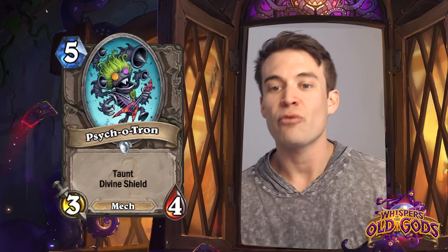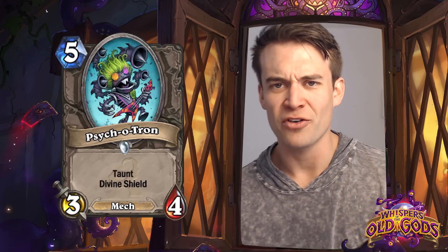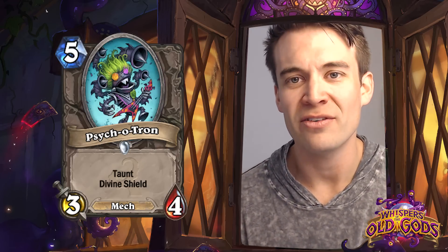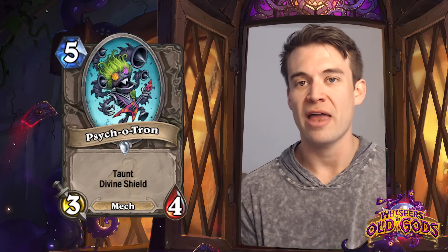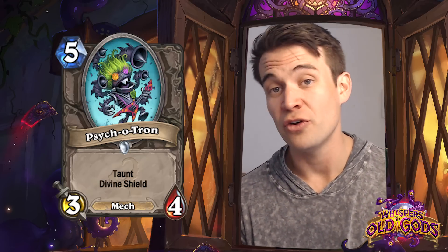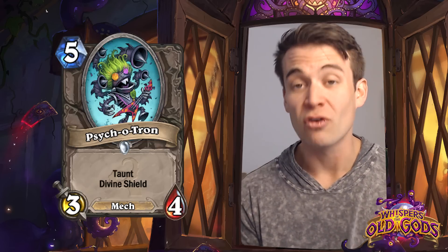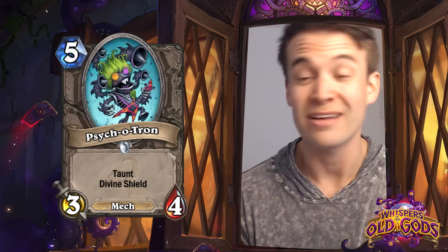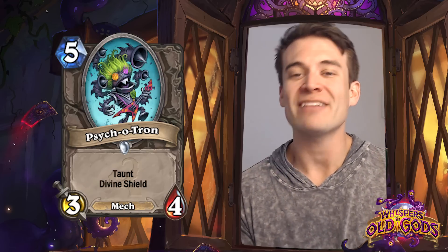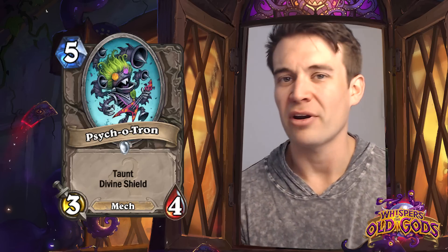Psych-o-tron: a 3/4 Taunt Divine Shield for 4/5 - the corrupted version of Annoyotron, kind of funny in that way. Not super exciting to me. This is a card, kind of like Sunwalker, where too much of its power is silenceable, though the nerf to a lot of the silence cards does mean it is not as vulnerable as it once was, because silences are less likely to be popular. But if a deck is really looking to maximize either Taunt or Divine Shield minions, maybe they'll look at this, but probably not a card that sees a ton of play.